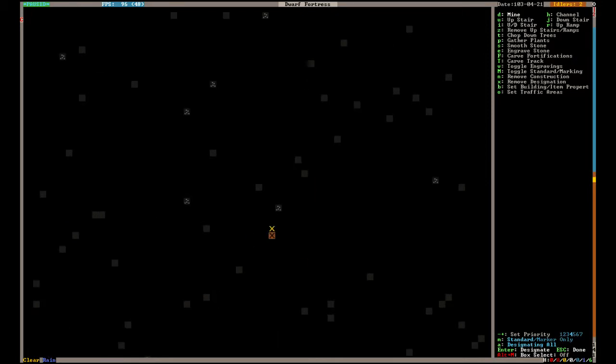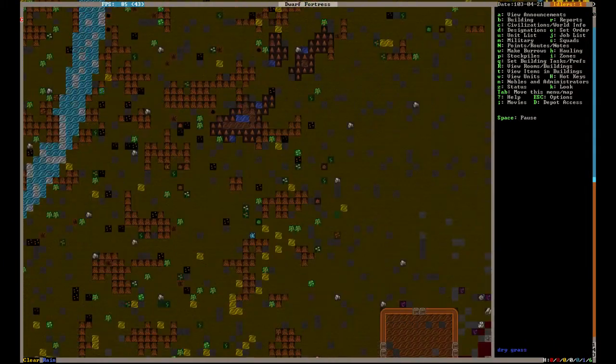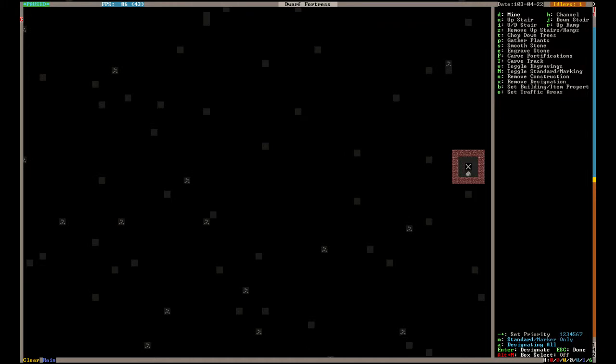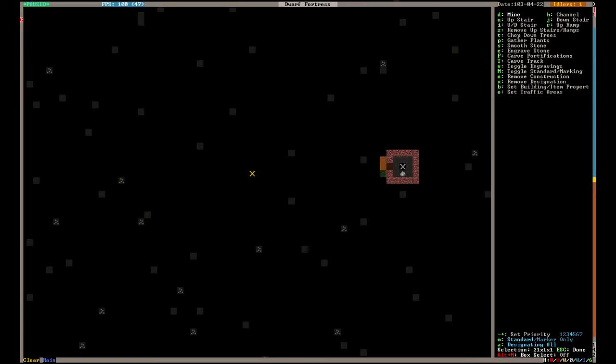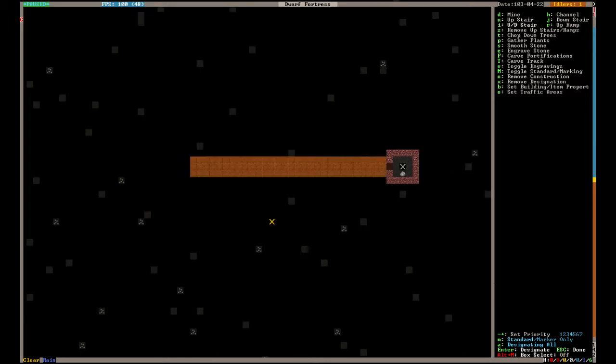So we have dug down, and I'm actually going to go ahead and dig down one more level. Now comes the big thing — we want to build a nice big underground farm. Completely doable. So we're going to go to the second level, look at where we are on the map. We're going to open this up with a three-tile-wide hallway, extending it to where our fortress hallway goes. Right here is our still, right here is our food stockpile. I'm going to build a staircase right here — a door in the back and just a small staircase. We'll put an up-down stair here.